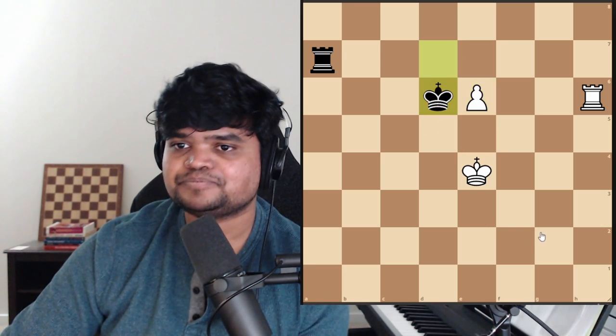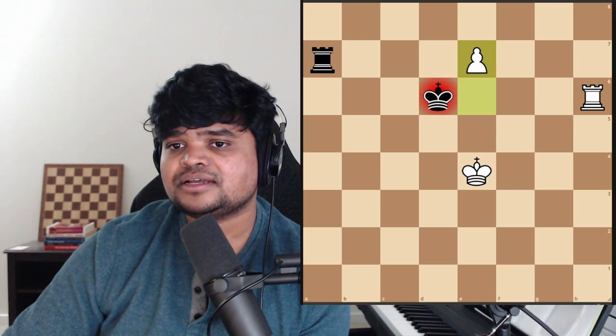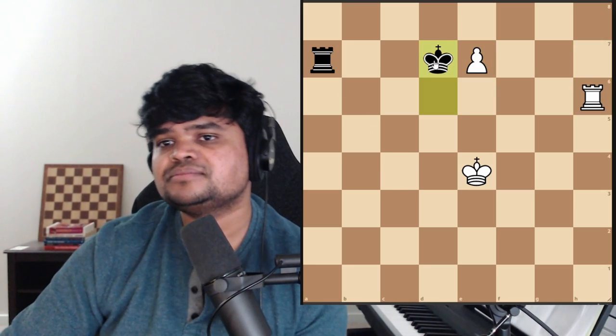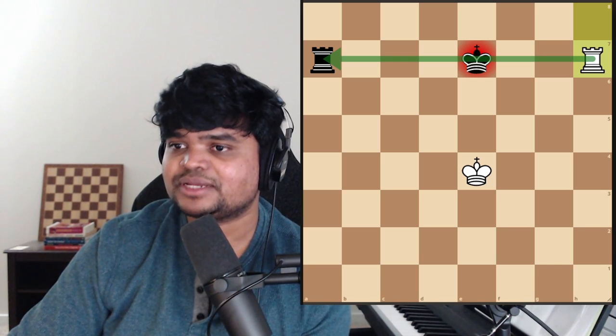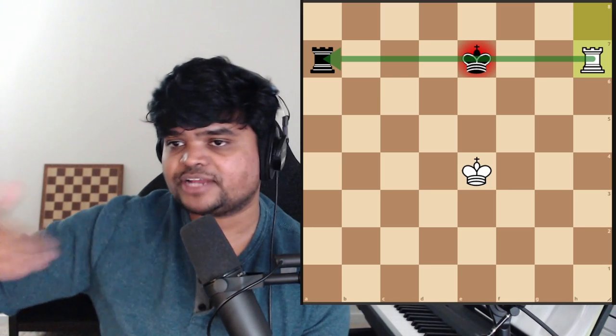What about the other move? After e6, the king can go to d6. It seems like he's escaping the check, but we have another check — discovered check e7. How is that connected to my goal? It forces the king to deal with the promotion. If the king takes, we can check and win the rook. If the king goes to d7, which is the best defense, we have a beautiful move: e8 — which forces the king to take, and then we check, come back, check again, and win the game.